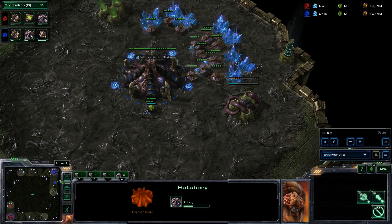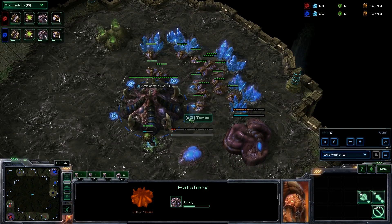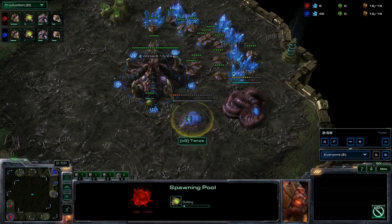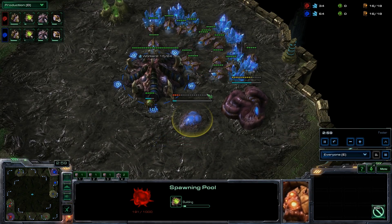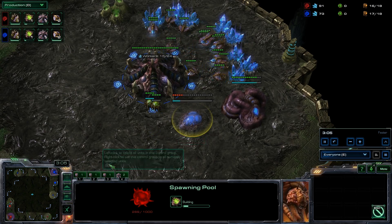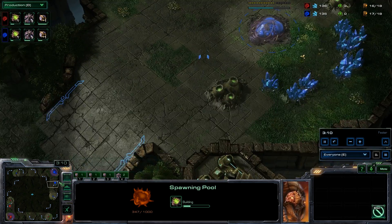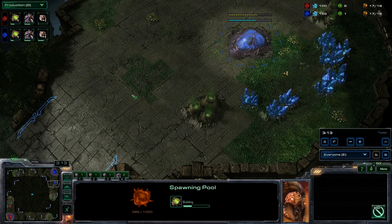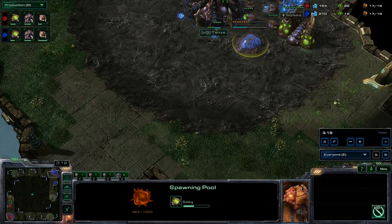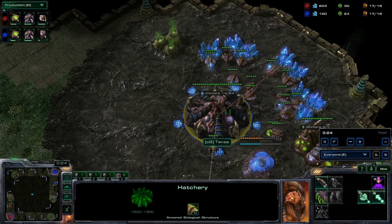We're looking to see a standard ZvZ until these hatcheries are built, so I need to try and stall for about 75 seconds. What will happen is either one guy will decide to do an all-in with lings and banelings, or they'll both play kind of defensively, building a wall with evo chambers and maybe a couple banelings. Until the hatcheries come down, I have no clue what's gonna happen, because I have never seen either of these players play.